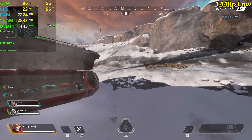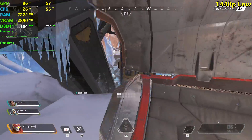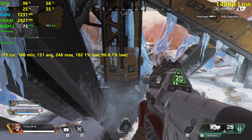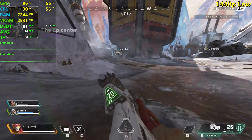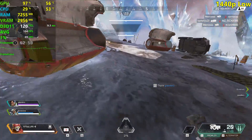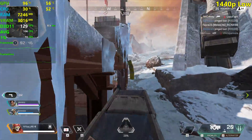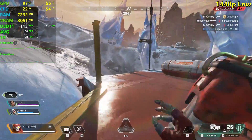A high refresh rate monitor at 1440p — you can still take advantage of it. Looking one way we're touching almost 150 fps, but if you have a 75 Hz 1440p monitor, which are quite common, you could play with the 1660 Ti and get around 70+ fps all of the time. Our 1% lows are at 69 fps, which is okay but not the best.